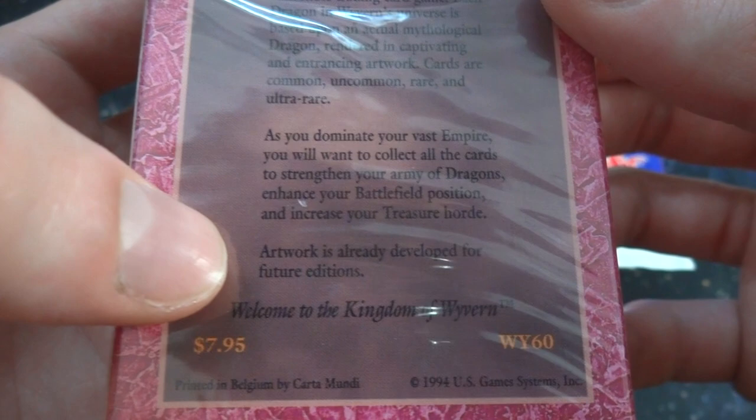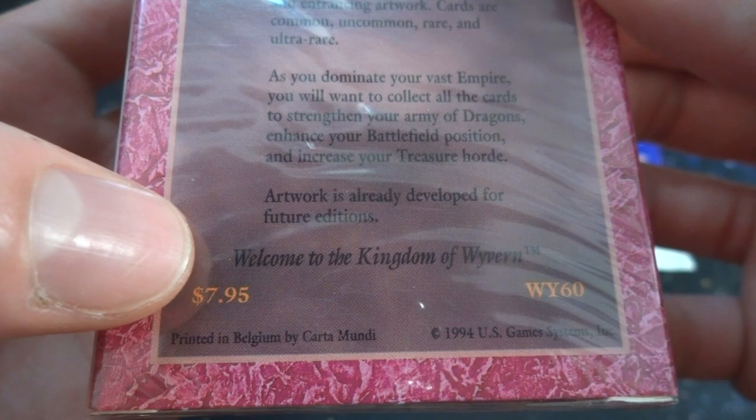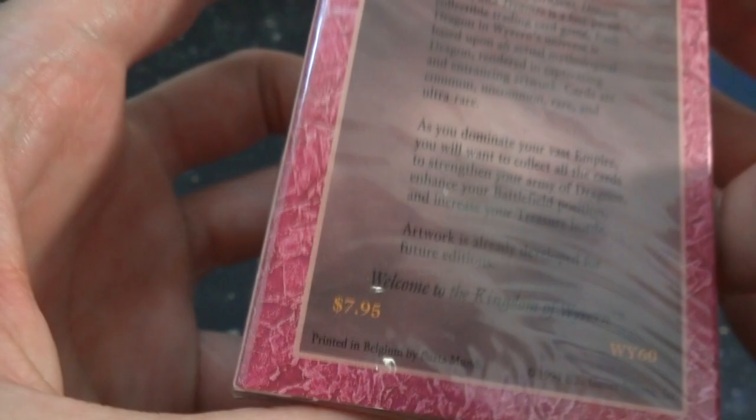The artwork is already developed for future editions. Welcome to the Kingdom of Wyvern — seven dollars and ninety-five cents back in 1994, printed by Carta Mundi. I do have some booster packs as well; they are very reminiscent of old Magic: The Gathering packs — kind of the same translucent white cellophane wrappers.